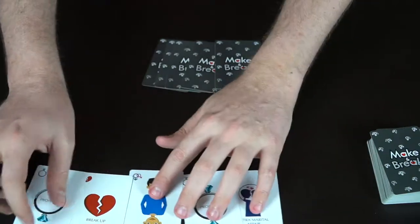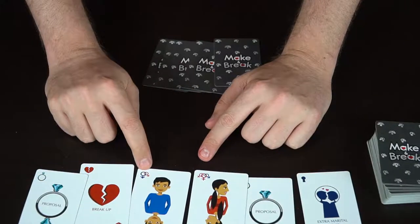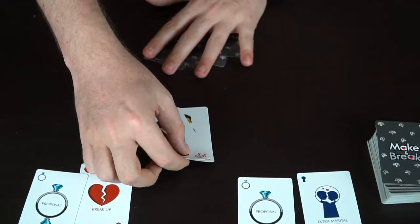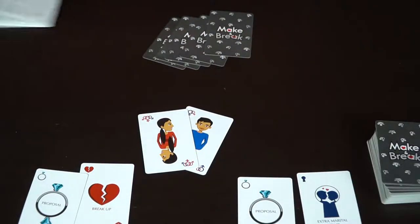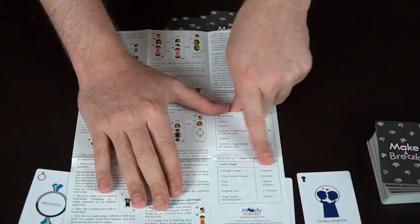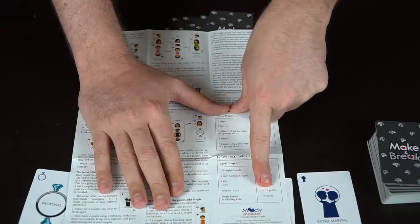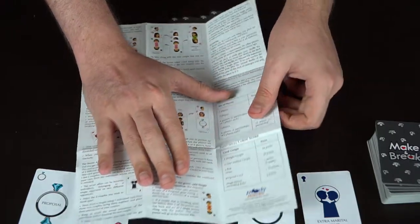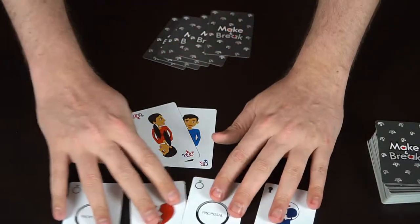Looking at the first player's hand, he draws his card and gets a male who likes females and a female who likes males and females — so he can play this couple, scoring ten points. The rulebook tells you what couples are worth: a straight couple is worth ten points, a gay or lesbian couple is worth twenty, a kid is worth five, twins are worth ten, a proposal attached to a couple gives ten points making them married, and a single parent is five points. After you play a card, that ends your turn.